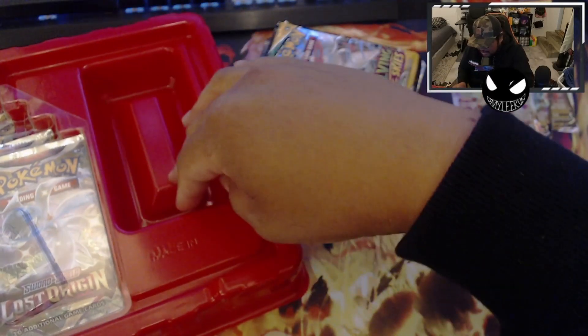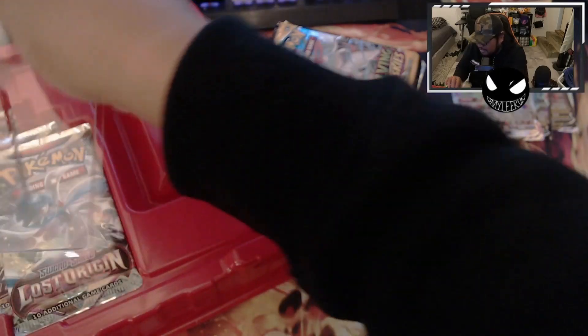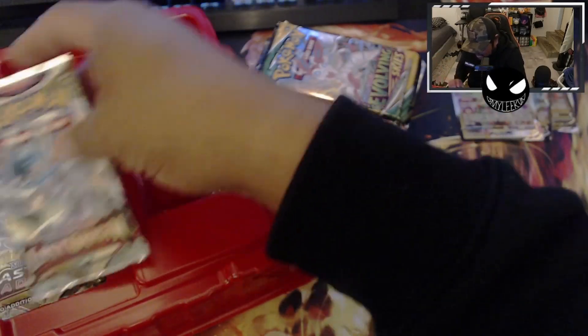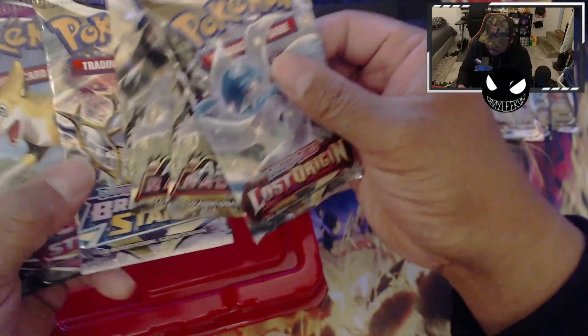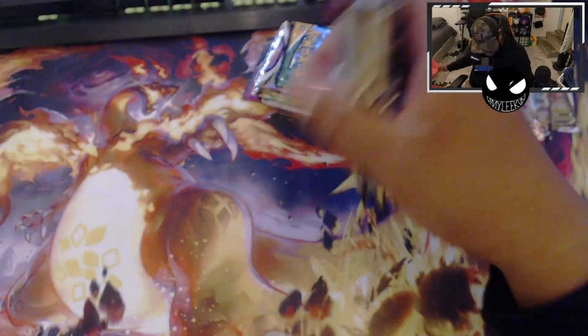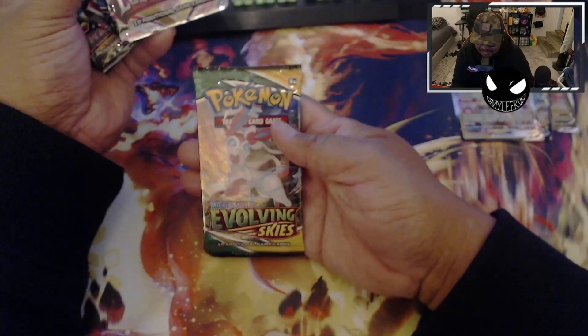All right, so there's no extra pack here, so I guess we do only get — how many packs do we get? I think we're supposed to get 11, right? Yeah, there we go. We got one Lost Origins, two Astral, one Brilliant, and one Fusion Strike on this side. Let's separate it — we're gonna save Evolving Skies for last.